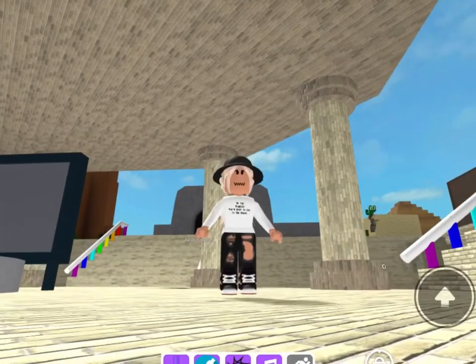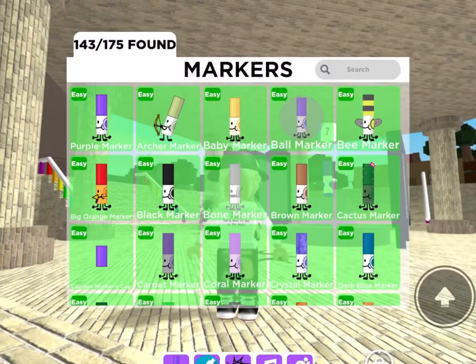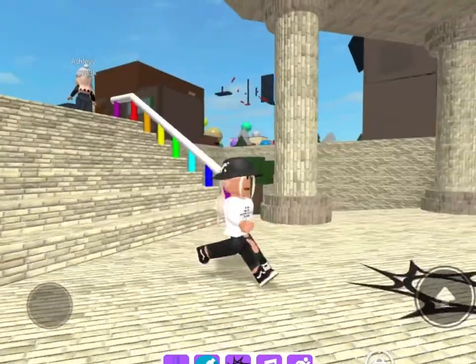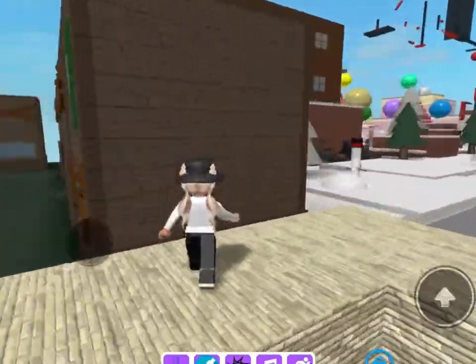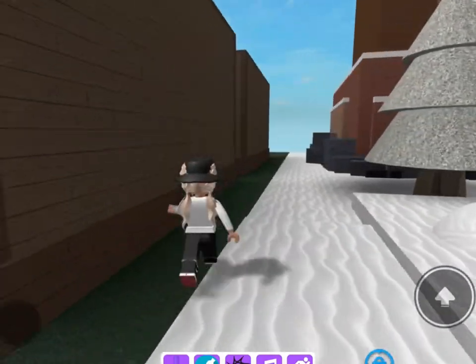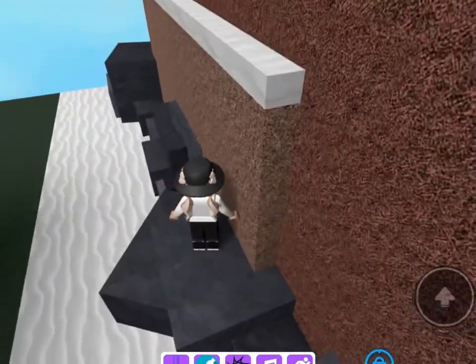Hey guys, welcome back to another video. Today I'm going to be showing you where the mint marker is. Basically, what you want to do is come over to the snow biome, and then don't go to Candyland — you want to go to this side of it, by these abandoned houses.